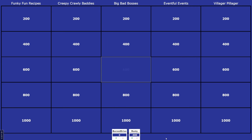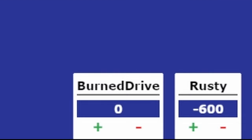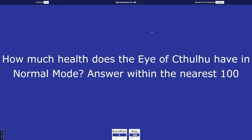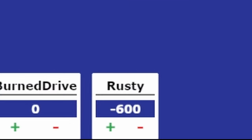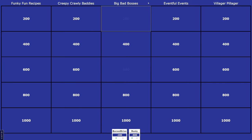Burn Drive, it's back to you. Please pick a category. Big Bad Bosses 200 this time. How much health does the Eye of Cthulhu have in normal mode? Answer within the nearest hundred. Burn Drive answered 2,000. Rusty, would you like to answer? I wanna say closer to 10,000. It's 2,800. I was so close!